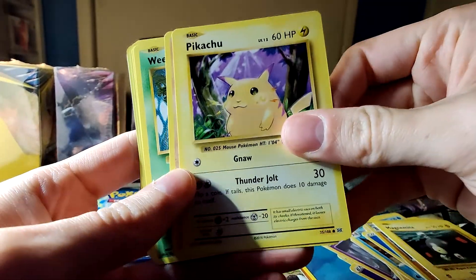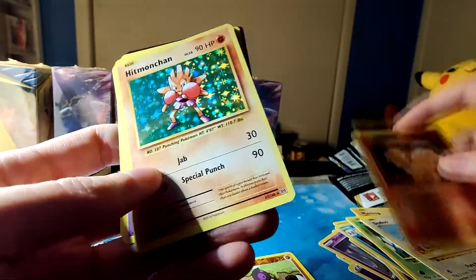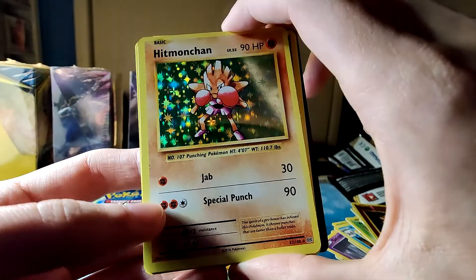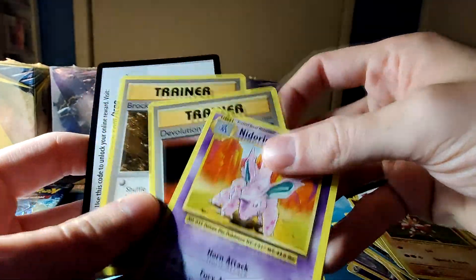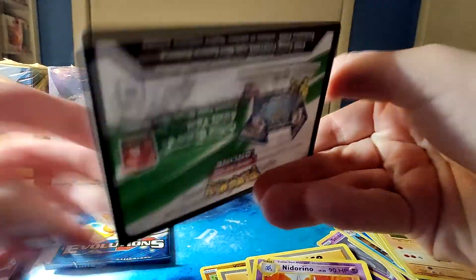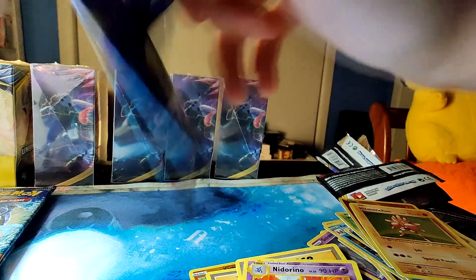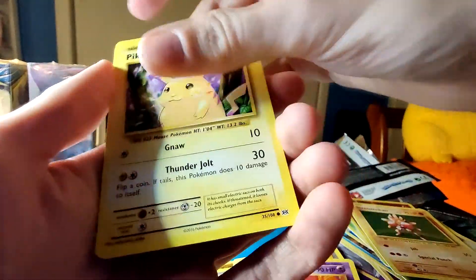Magnemite. Pikachu — it's a sign! Actually, I don't know if that's a sign. Pikachu's cool. Another holo — holo hit my chin! We'll take it. I like getting holos out of Evolutions. I would prefer to get the Charizard holo, you know. Let's go. This opening has been pretty spectacular. But still three packs to go.